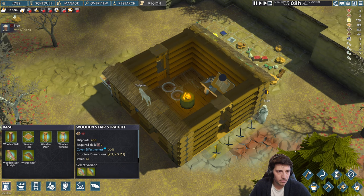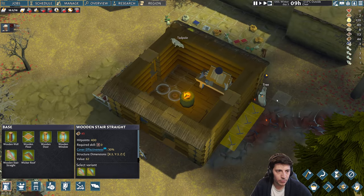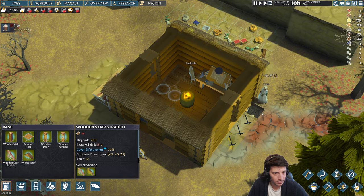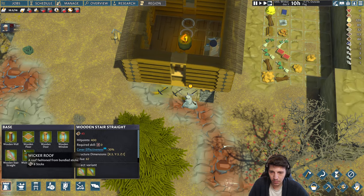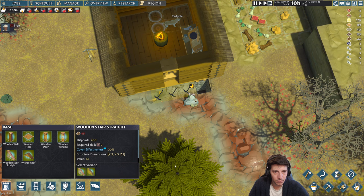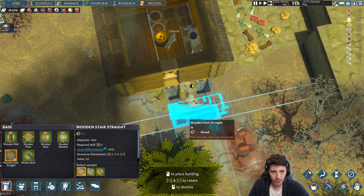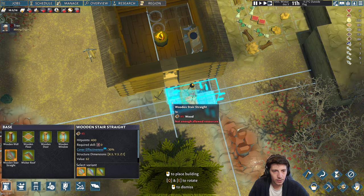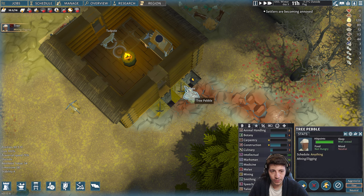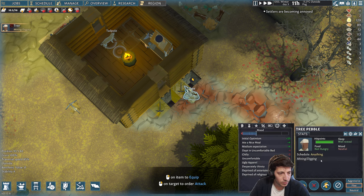We'll put some stairs down and then dig a little cellar. We can stick our food in there, put some of our books, maybe move our research bench down there — turn into a little gremlin, study things and try to understand the world better. Pack potions and things down here. Let's get these stairs ready. Settlers are becoming annoyed — yeah, we do need to get you some fun. Let's take a look at your mood — we can see deprived of religious activity.